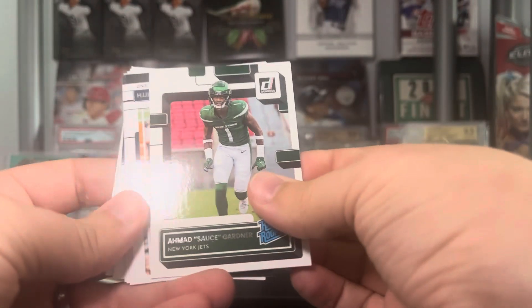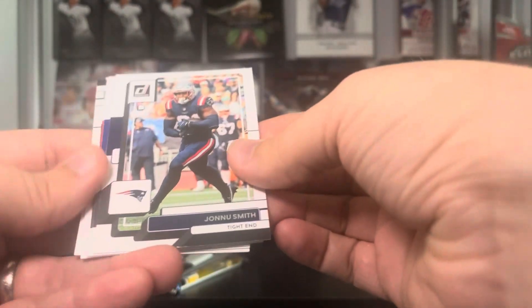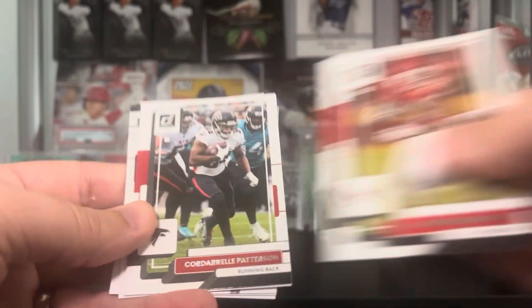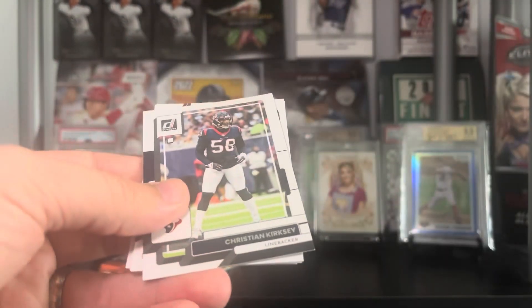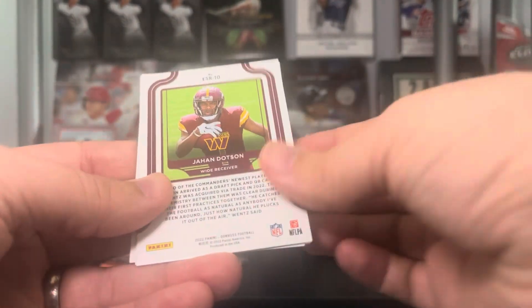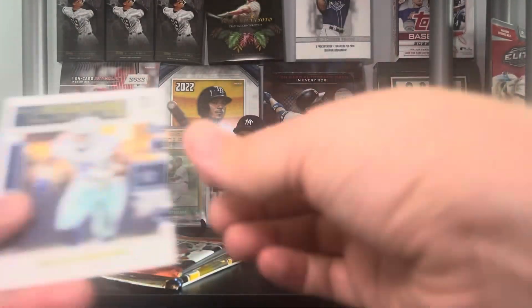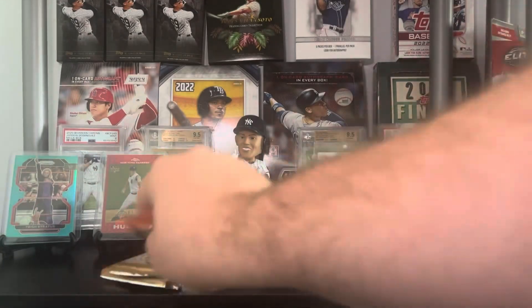Donruss Football: we got a Sauce Gardner right up top. Johnny Smith, JK Dobbins, Mecole Hardman, Cordell Patterson, TJ Hockenson, Christian Kirksey. We have an Elite Series rookies of Jahan Dotson, a Franchise Features of Micah Parsons, and Joe Mixon on a 1992 Flashback.